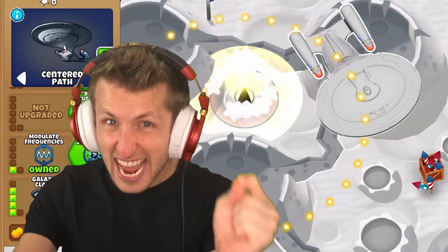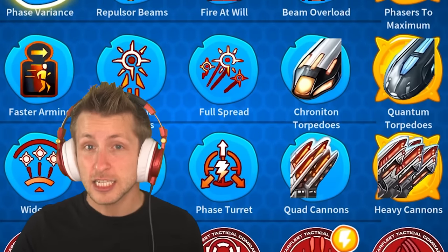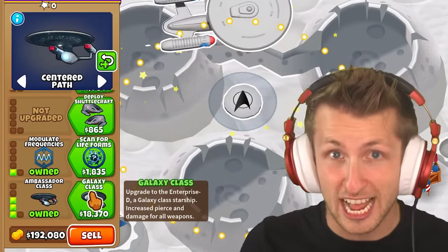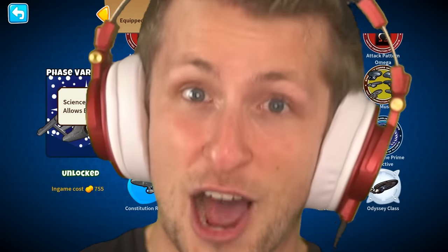This is a $1,000 mod. It has seven different upgradable paths up to a T6, and you can upgrade every single one of them to get the first ever 6666666 tower.